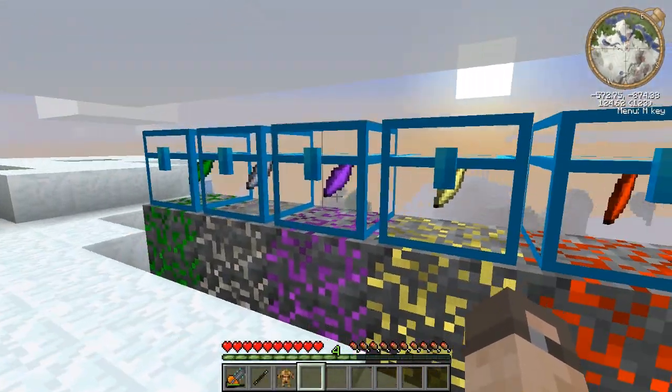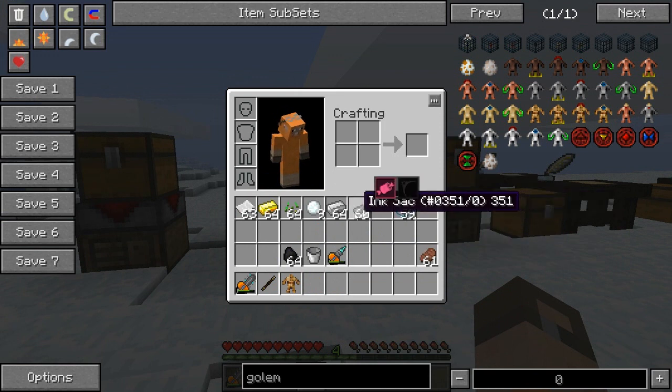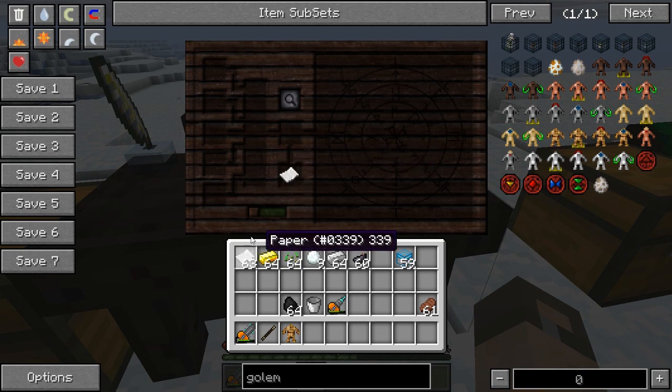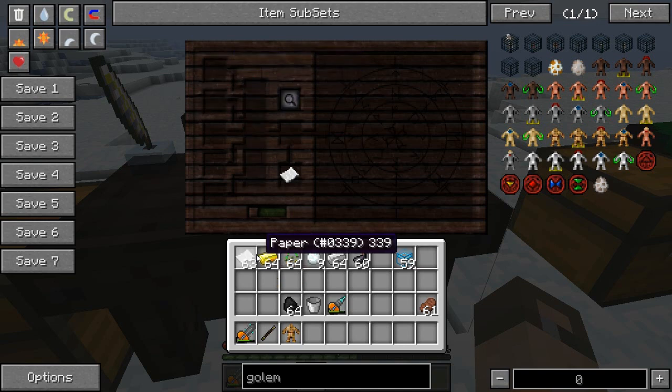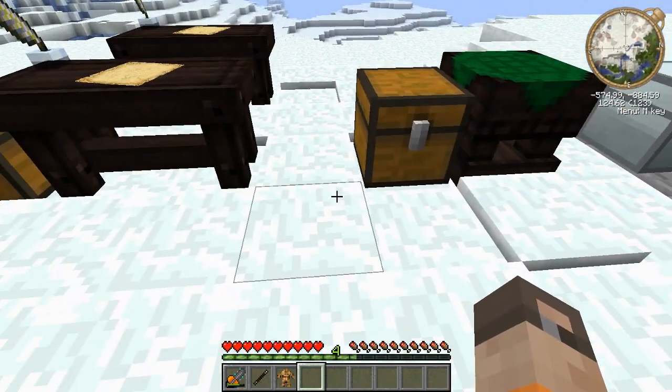Every block has some sort of magical property. There are a few in Feed the Beast that don't, but for the most part they all do. What you have to do is put a piece of paper in the research table, and if you hold Shift you can see the magical properties. You put items in, click the magnifying glass, and it'll process them. You end up getting a research note which you can right-click to put into your Thaumonomicon - the craziest name for a book I've ever heard.